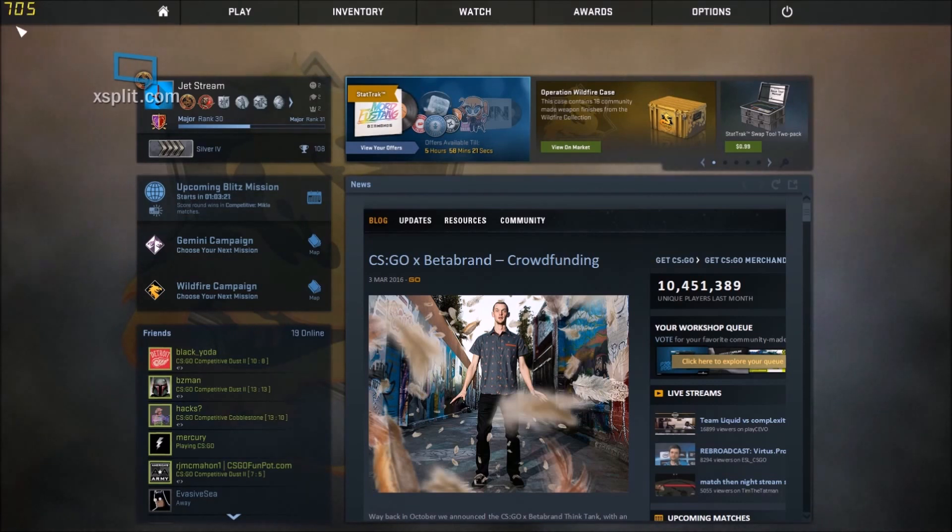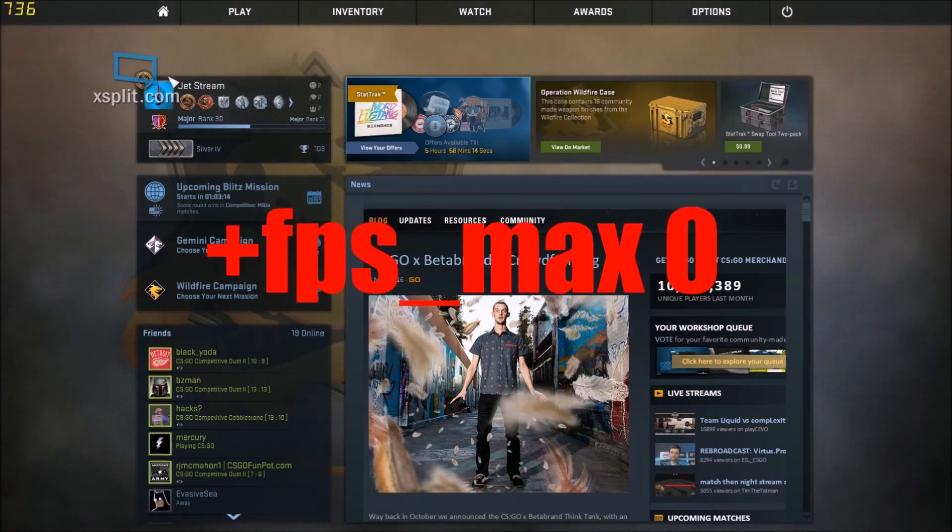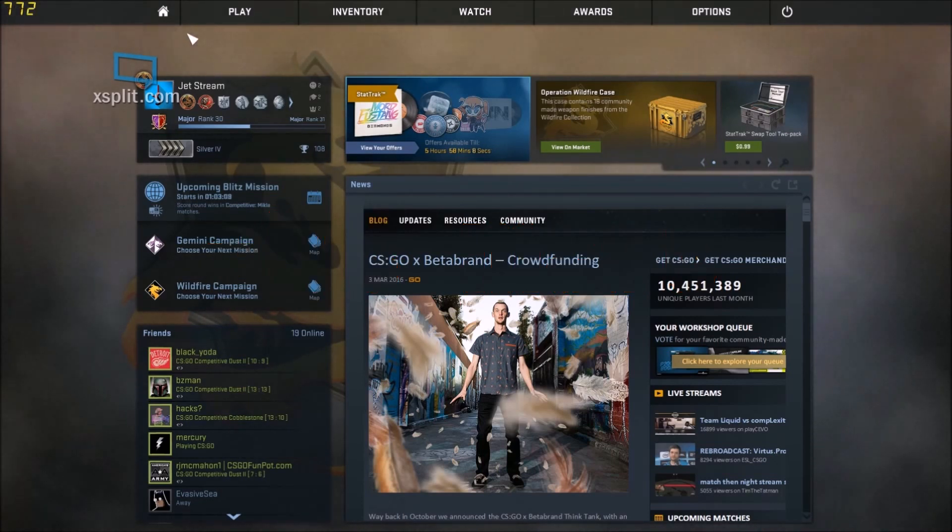Also, enter the command +fps_max 0. This will make the FPS run without limit — you will have the most FPS possible in CSGO. In game I was getting like 100 FPS when I used to be getting 260. I didn't know why and I was having FPS drops, but apparently this helps a lot.